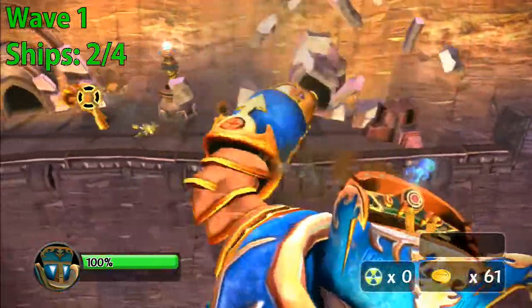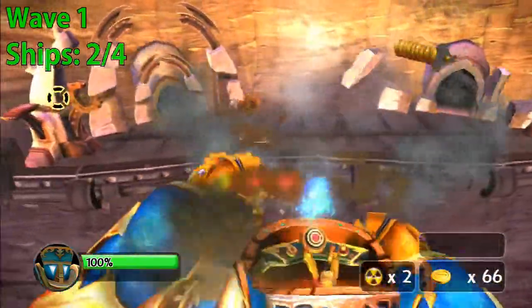The next one is the ground troopers. The ground troopers are fairly simple — just punch them or run into them, as you'll see soon in this gameplay.